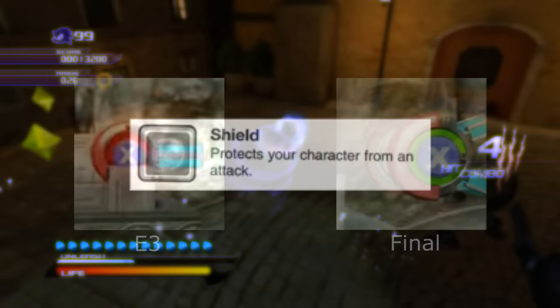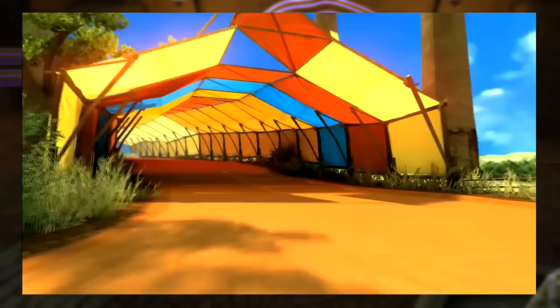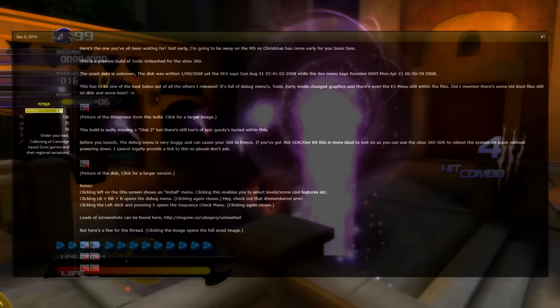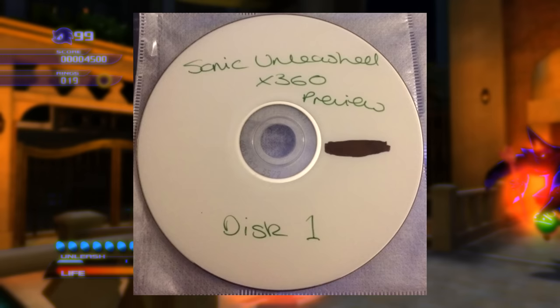The accelerator gun uses a red outline in the E3 prototype. The boost is white instead of blue. Here is a trailer of the beta of Sonic Unleashed where you can see some very early footage of Apotos and Mazuri. You can also access the entire beta geometry of Savannah Citadel in the game's preview build.